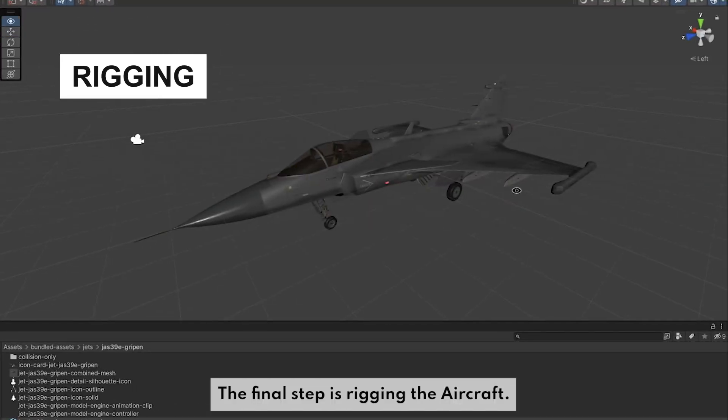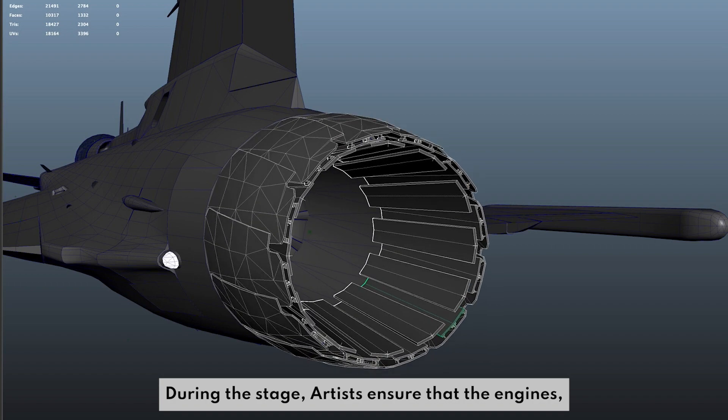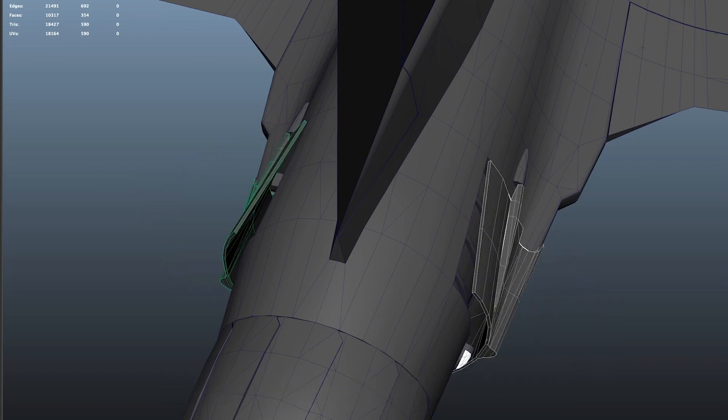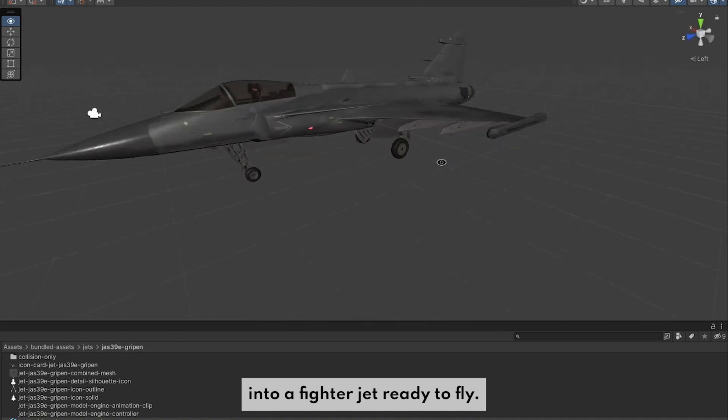The final step is rigging the aircraft. During this stage, artists ensure that the engines, ailerons, rudders, and air brakes can move and animate correctly. These animated parts are combined with the fuselage into a fighter jet ready to fly.